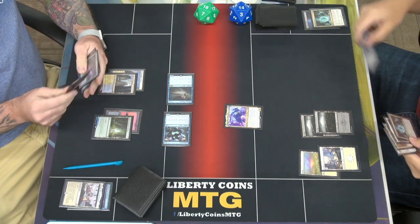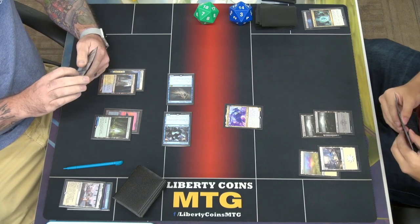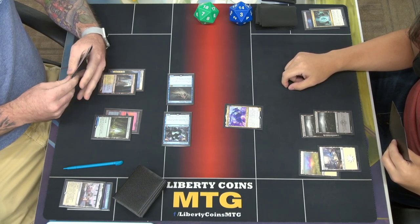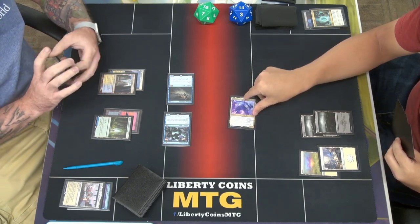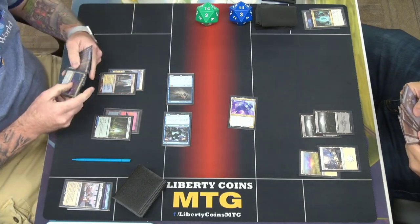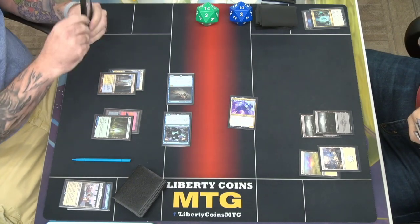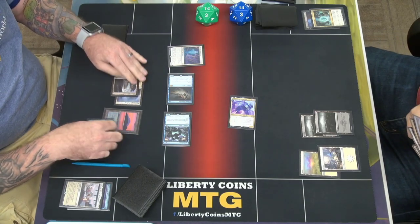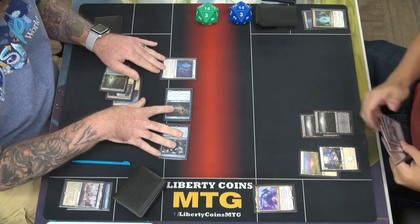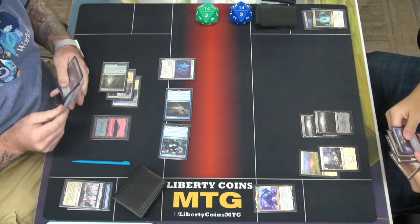Draw a card. This is not good — I don't even know what's appropriate to take out. I'll attack for four — no blocks. I want to put that in here. It's nuts with the capital discarding and drawing. End of your turn — flash in an Apparition, target Grease Fang. It's going to get exiled. Oh, it's not going to come back — because it makes a 3-3, right? Yeah.